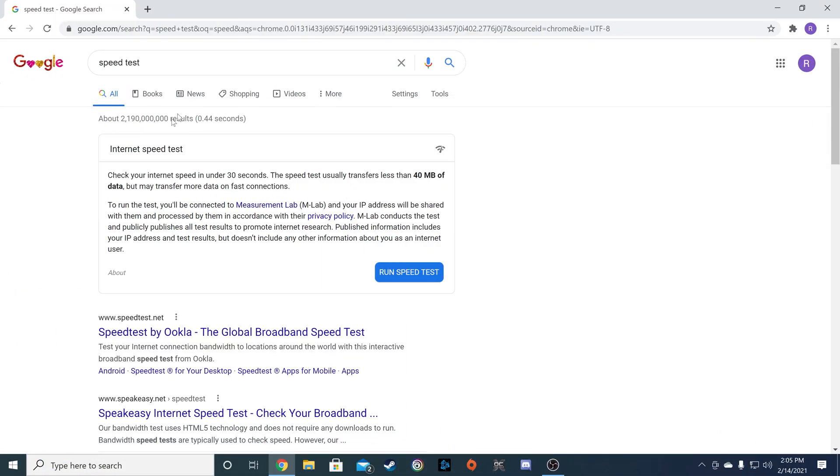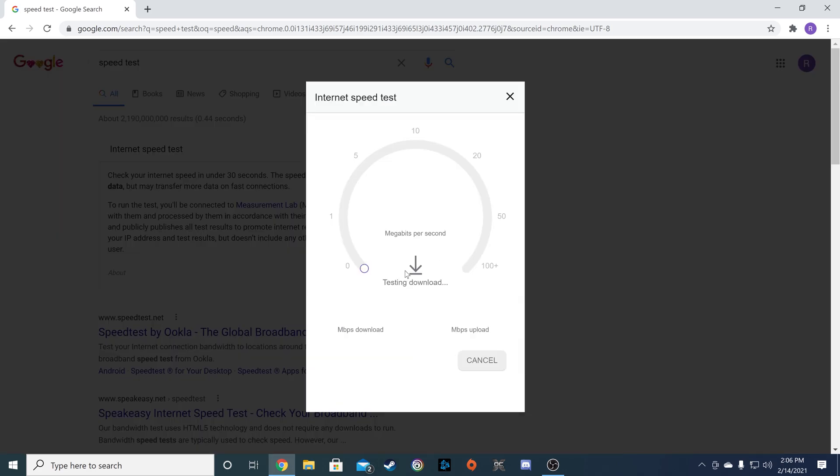What you'll need to do is find out your internet download speed. I have better than basic internet, so my Shadow PC settings must be set to handle my average download speed. Let's check out my internet speed before we make the correct change to my Shadow PC. We'll start with the Google speed test.